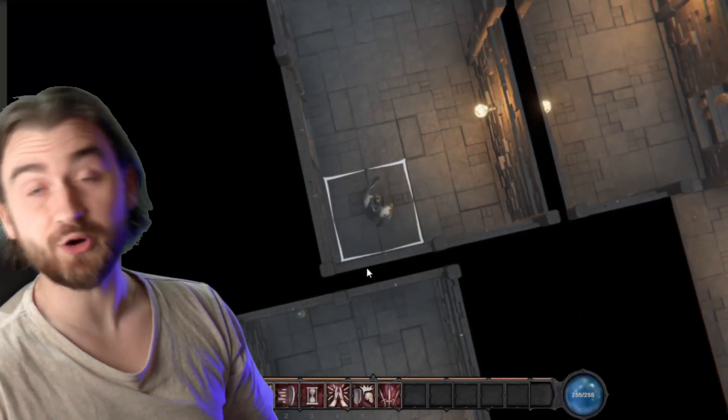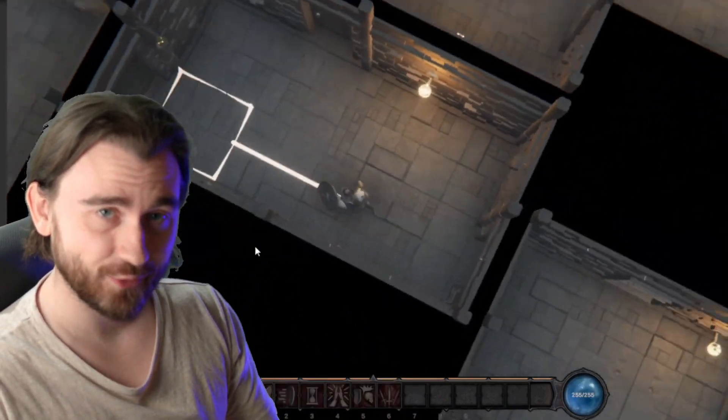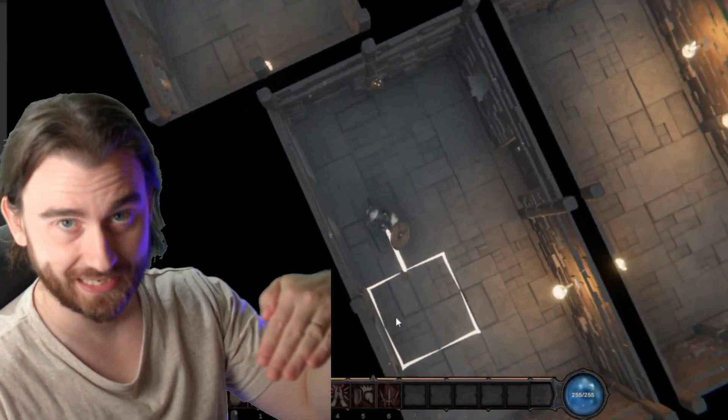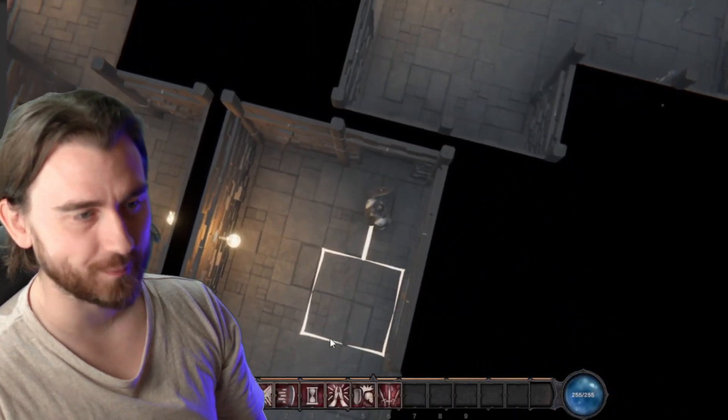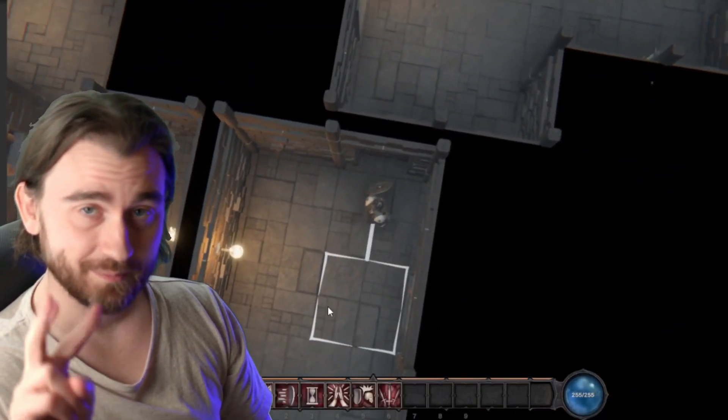First up on the agenda today is going to be fixing the camera. This game is meant to be played in either third-person perspective or top-down. But as you can see, when you're playing top-down, the camera gimbals because we're using a Cinemachine. We're going to fix that today by adding two Cinemachines.